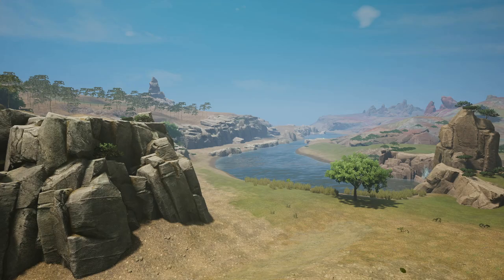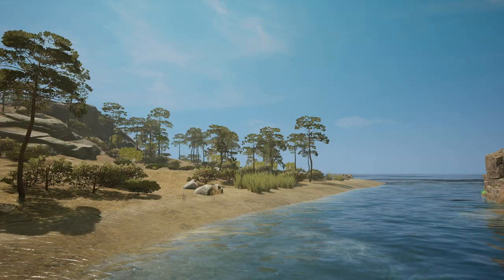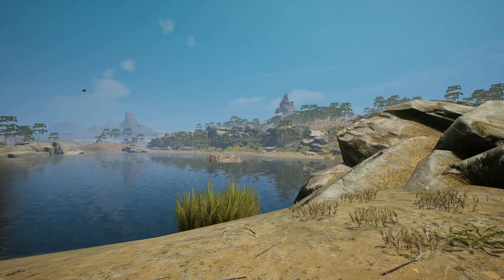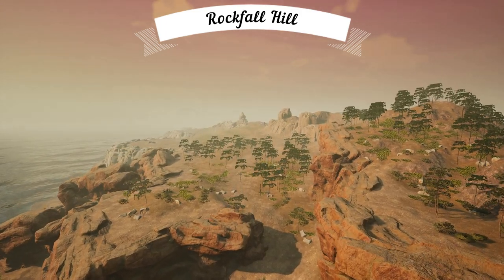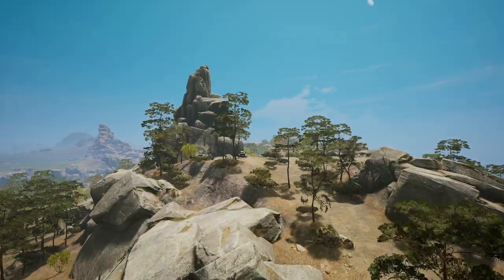Here we have our next area, Rockfall Hill. And like the name implies, it is mainly one large hill sloping down towards the coast on the northern side of Gondwa. Rocks are abundant here, which you might have assumed correctly as well.